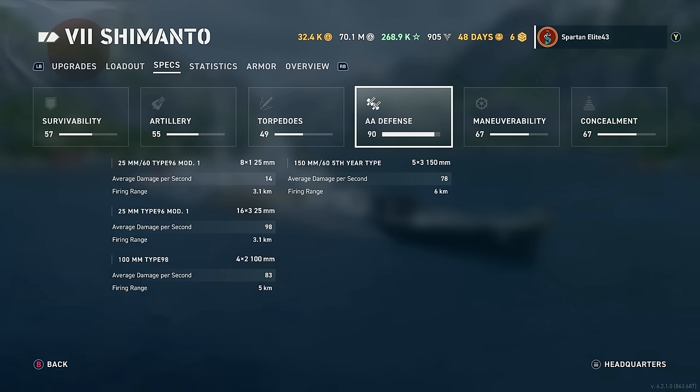The AA defense is one of the things this ship shines at — I think this is more of an AA cruiser than anything else. 25mm 60-caliber Type 96 Mod 1: eight of those doing 14 damage per second at a 3.1km base range. 25mm Type 96 Mod 1: 48 of those reaching out to 3.1km doing 98 damage per second. 100mm Type 98: eight of those dual-purpose secondaries reaching out to 5km doing 83 DPS. And the 150mm main guns reach out to 6km doing 78 DPS. Pretty solid and very effective, as we'll showcase in the match coming up.